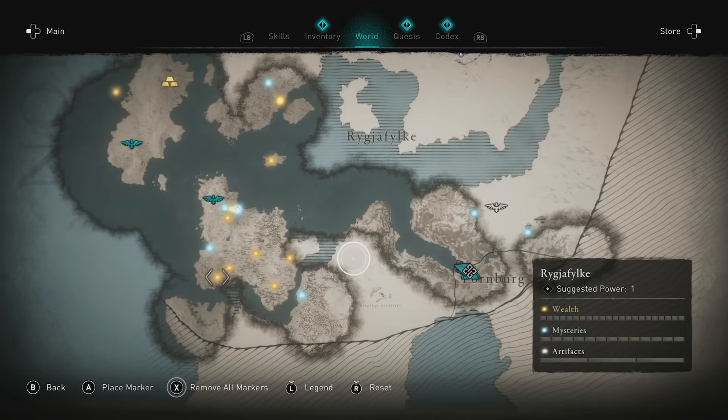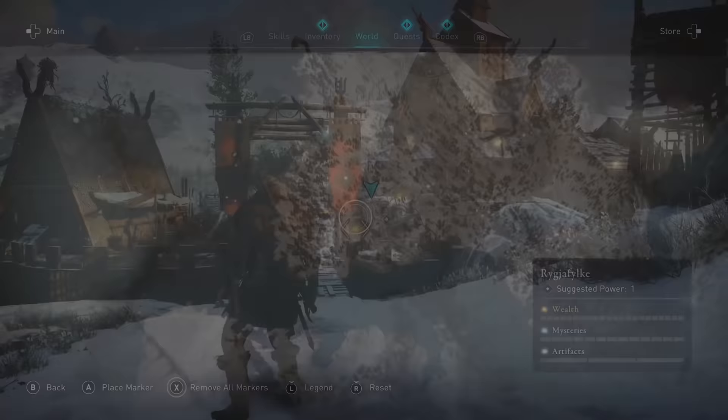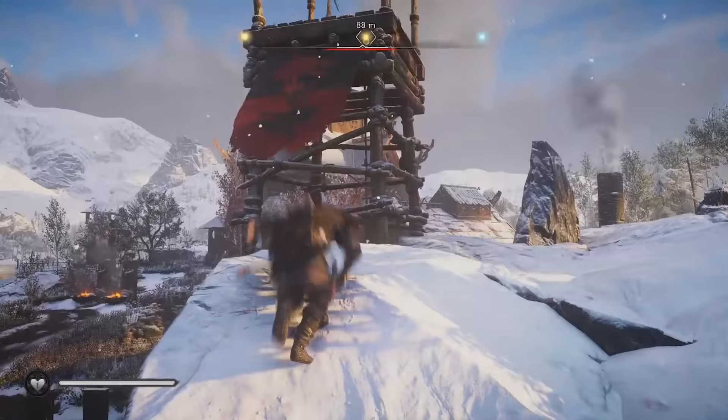Starting off we're going all the way west - this is the very beginning of the game. We're going to this encampment or fortress out here. You can go straight through the front if you want, but you will aggro a lot of people. I like to take the side instead - either way we're going to aggro people, it's not that big of a deal.